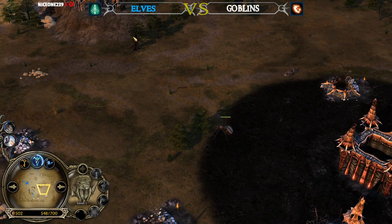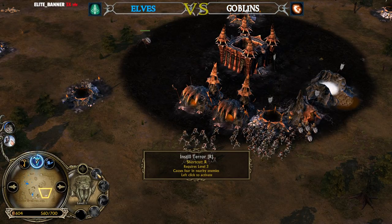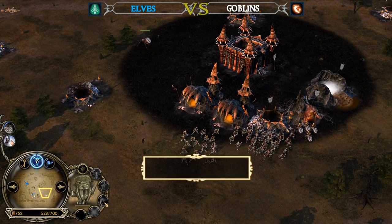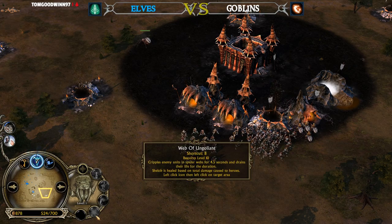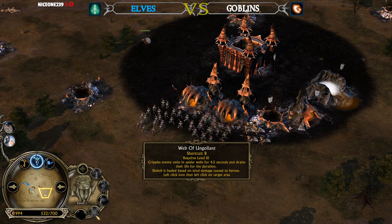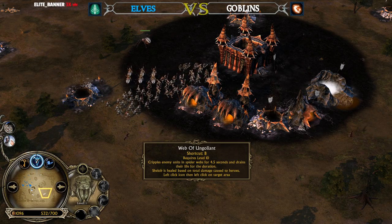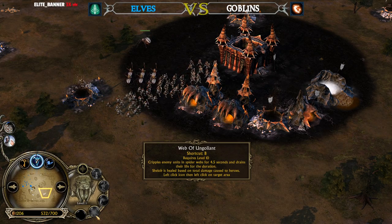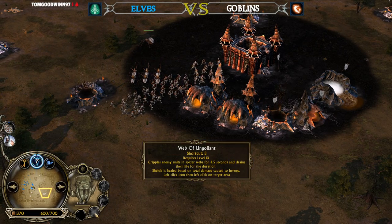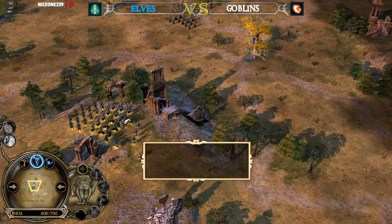A hero we don't see very often, at least in Rise of the Witch King. She has Instill Terror available at level 3, Poison Sting at level 6, the Tunnel at level 7, and at level 10 she has a Spider Web ability that cripples enemy units for 4.5 seconds and drains their life. Shelob is healed based on total damage dealt to heroes. You can cripple down every unit, including heroes, if I'm not mistaken. Hopefully we'll get the chance to see it.